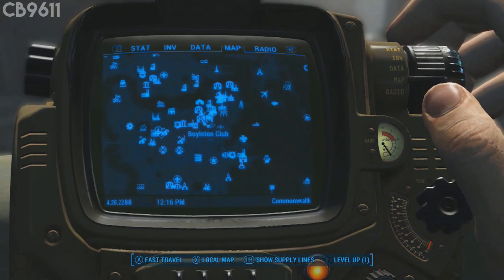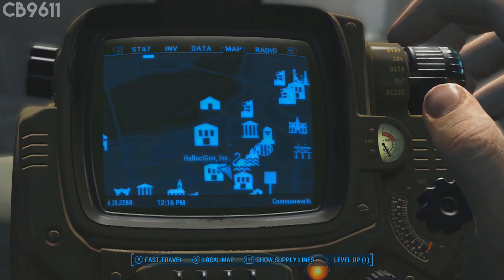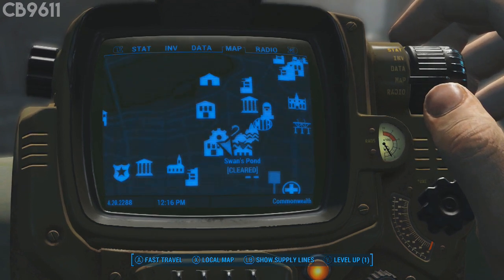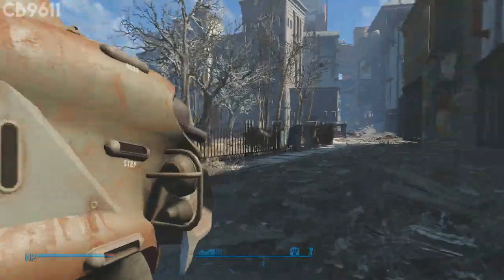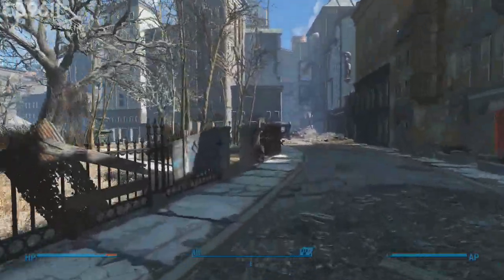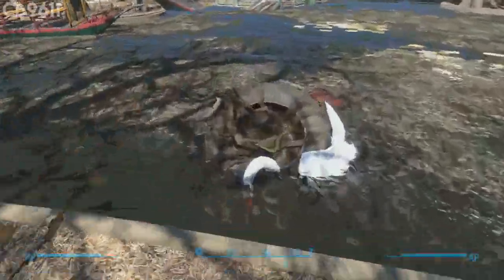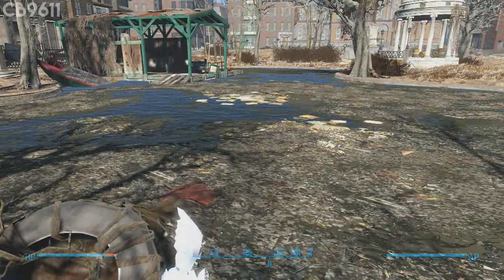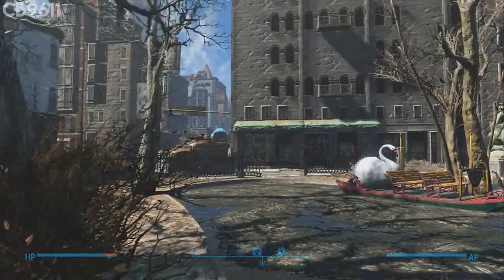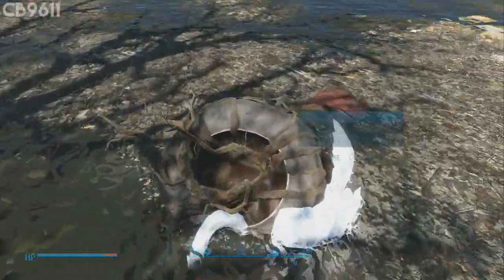Right here on the map, right next to Diamond City, is Swan's Pond. Right in the middle of the pond there's actually a giant mutant — a behemoth — with a special name: Swan. He is a pain to kill at a low level, but this weapon carried me through a lot of my adventures in Fallout 4, so I just thought I'd throw it in at number 5.